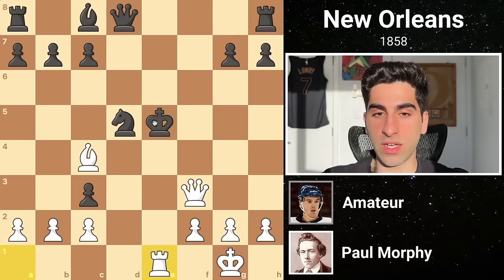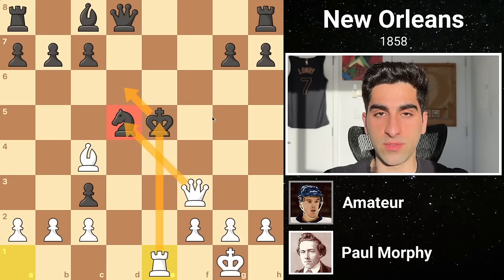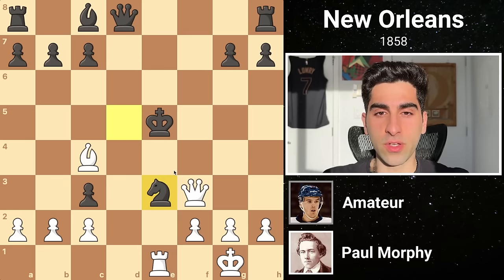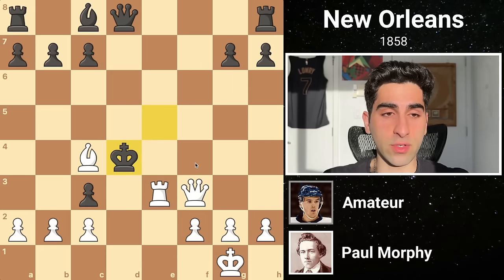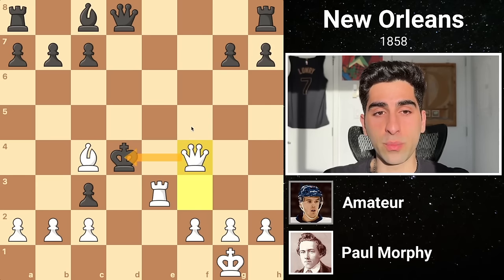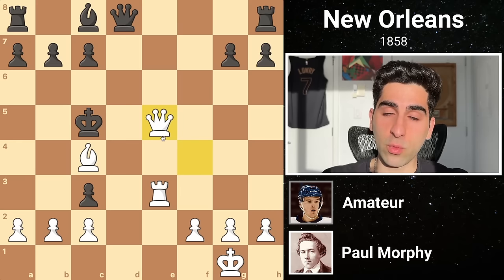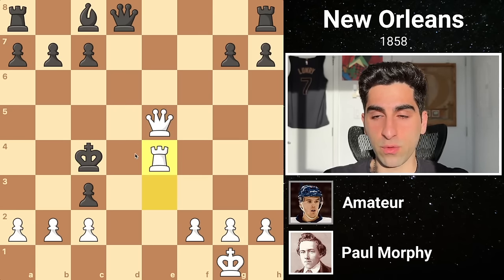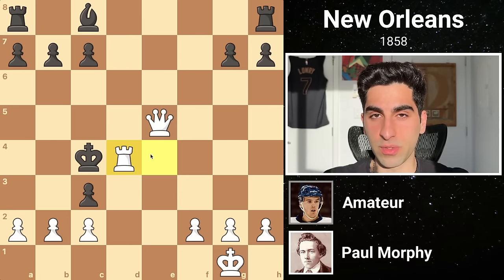White follows with rook e1 check, and the king cannot go to d6 because of Qxd5 checkmate. Blocking with the knight would also be no good, because White would take it, pushing the king to d4, after which Qf4 check would push the king to c5, and another Qxd5 on e5 would make the king take the bishop, after which Re4 check would force the enemy queen to block, before Rxd4 would be checkmate.